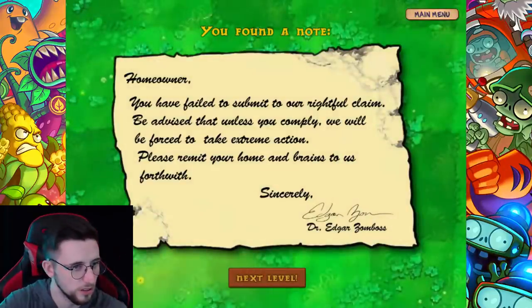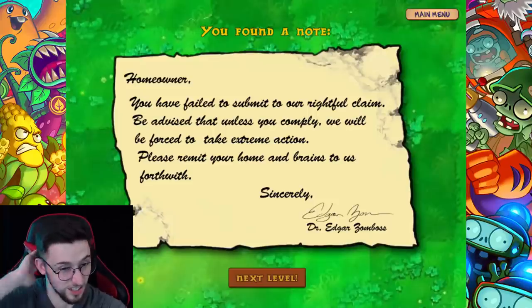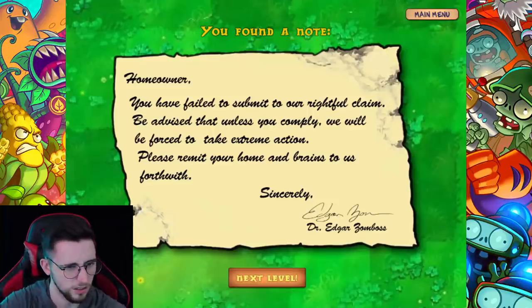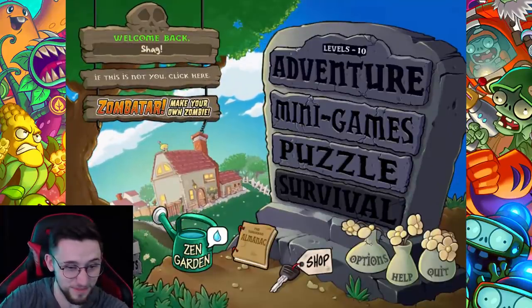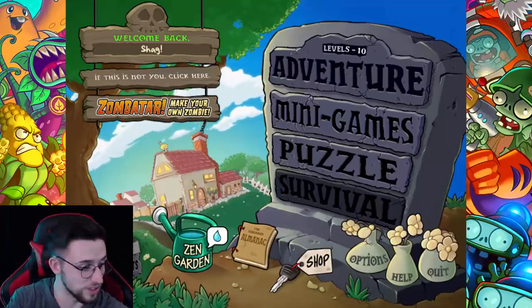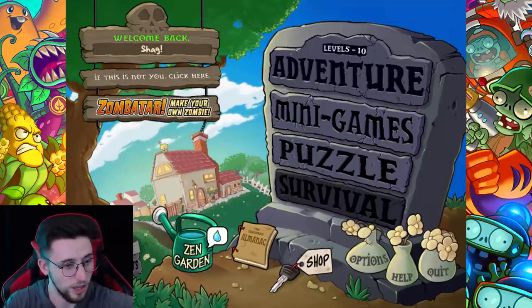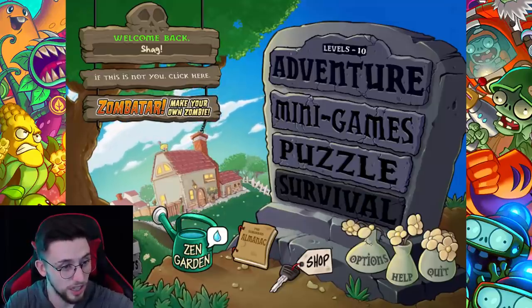The letter reads: 'Homeowner, you have failed to submit to our rightful claim. Be advised that unless you comply we will be forced to take extreme action. Please surrender your home and brains to us. Sincerely, Dr Edgar Zomboss.' I didn't know his first name was Edgar. I think that's it - I think the final boss is next, I think we finally made it. We've been going for damn near an hour. I hope you've enjoyed it - if you did, leave a like, subscribe if you're new, and I'll see you next time.